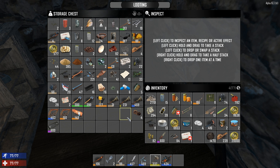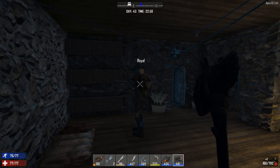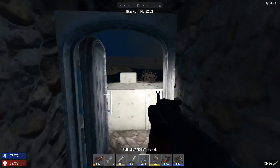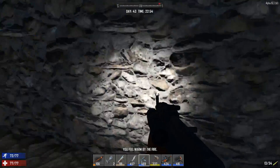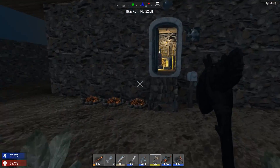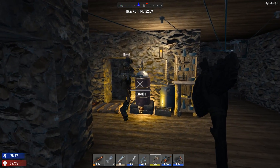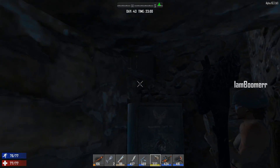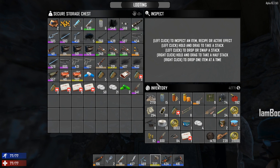I have 21 SMG rounds. Oh, Ryan, I have AK-47 stuff — a barrel and a receiver that are decent. What was the barrel quality? 593. Yeah, I need that. Mine's a 194.